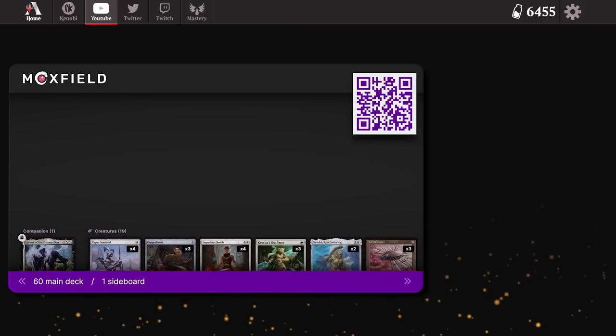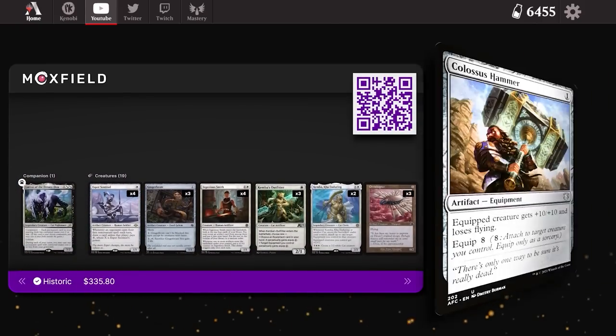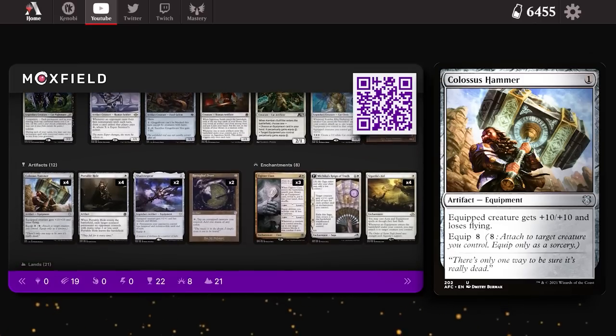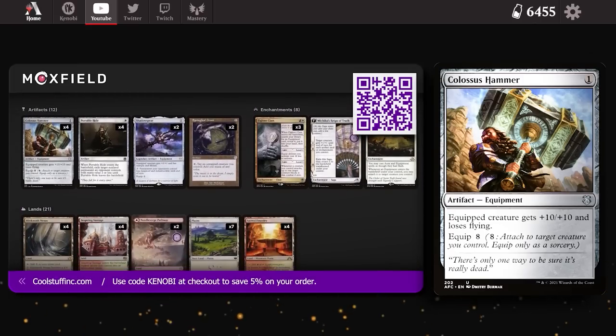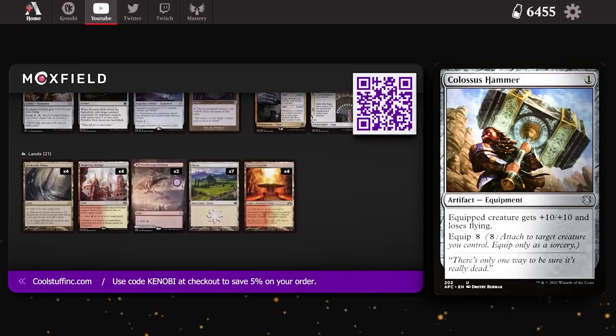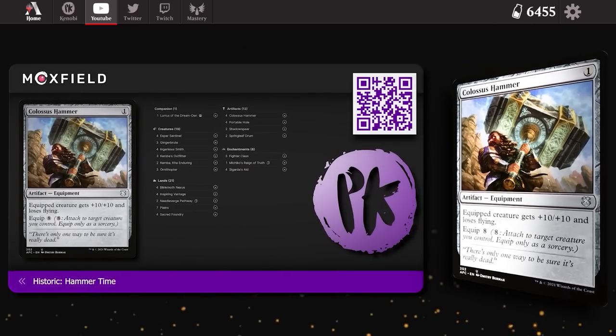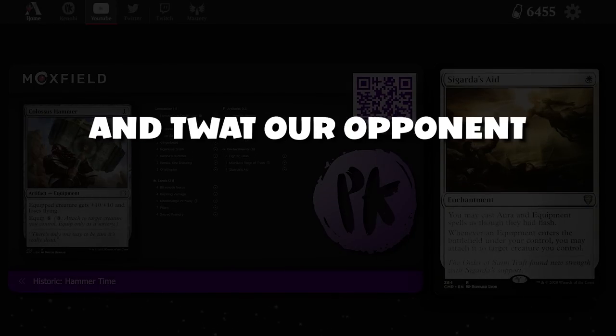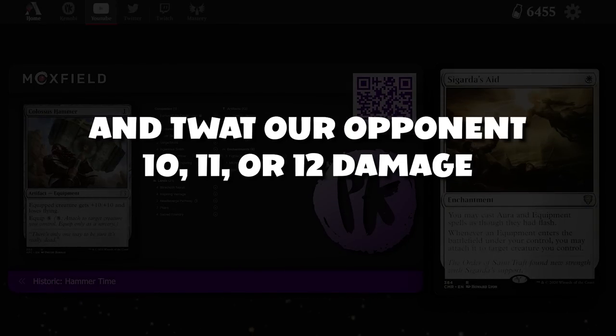We're playing two equipment and two equipment only. We're playing four copies of Colossus Hammer — the biggest hammer going. It's been on Arena for a while and wasn't that great up until now. Now we can make it cost zero when we equip it at instant speed with flash, putting it onto unblocked creatures that we can give flying or evasion, and hit our opponent for 10, 11 or 12 damage.